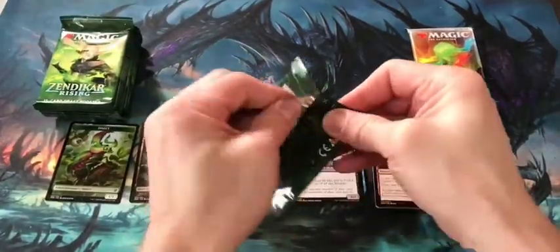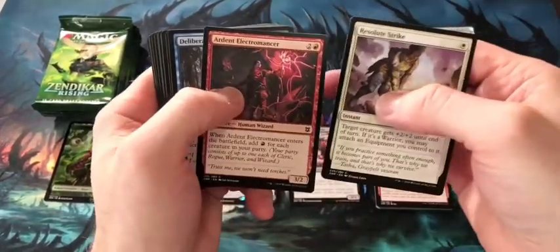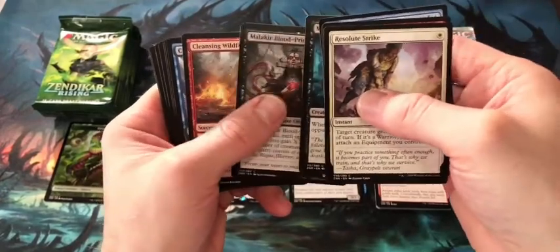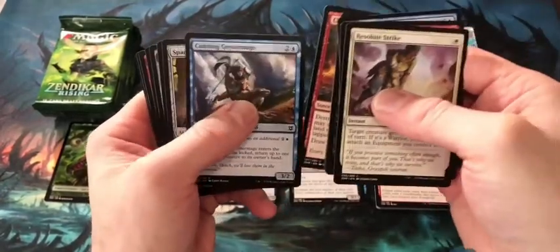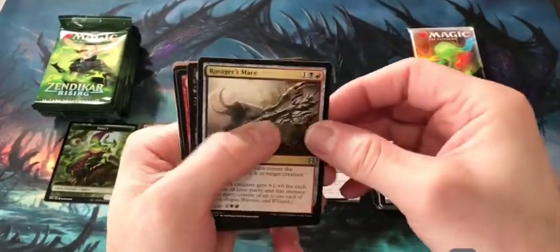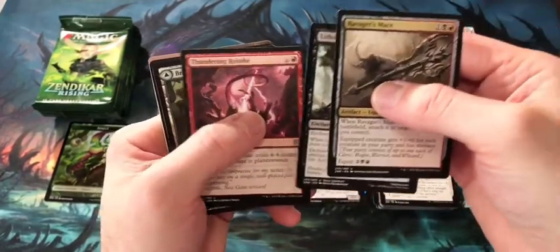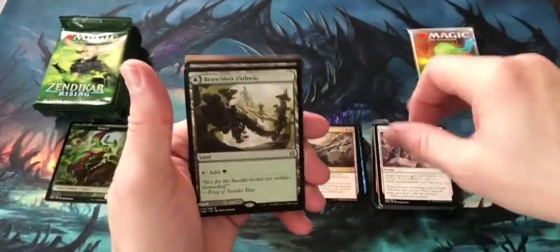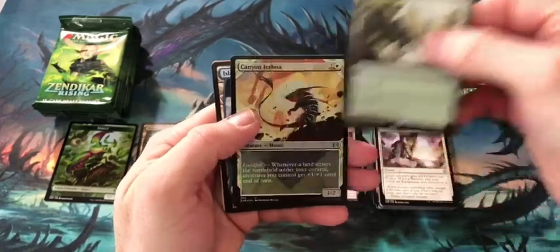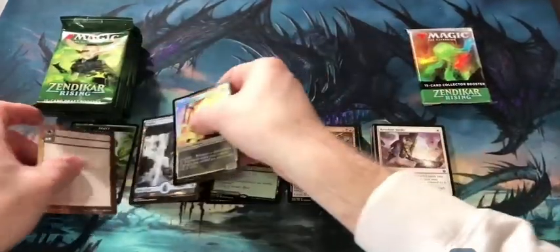Next booster pack. Resolute Strike, Ardent Electromancer, Deliberate, Marauding Blight Priest, Malakir Blood Witch — two Blood Priests in a row — Cleansing Wildfire, Cutting Geysermage, Spare Supplies, Scale to Height. Looks like we might have a foil in this pack. Uncommons: Ravager's Mage, Lithoform Blight, Thundering Rebuke. Got one of the really cool modal double-faced land cards — I think I have three of these now. Our foil is a Canyon Jerboa Showcase Foil. Pretty cool — set the foil up there.